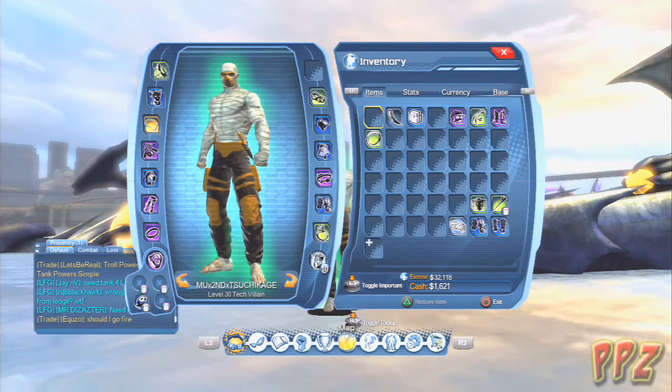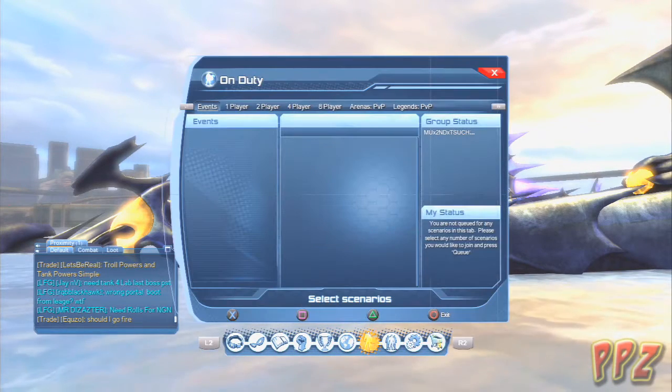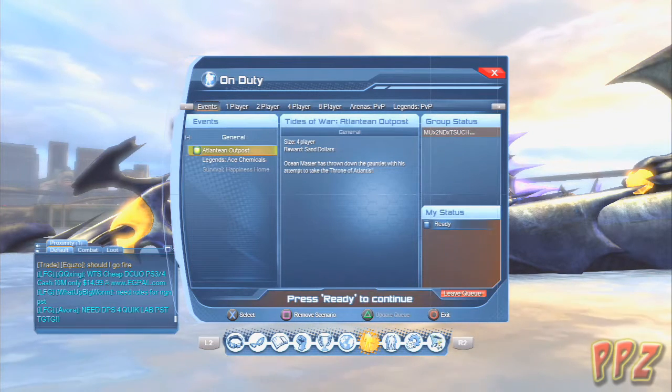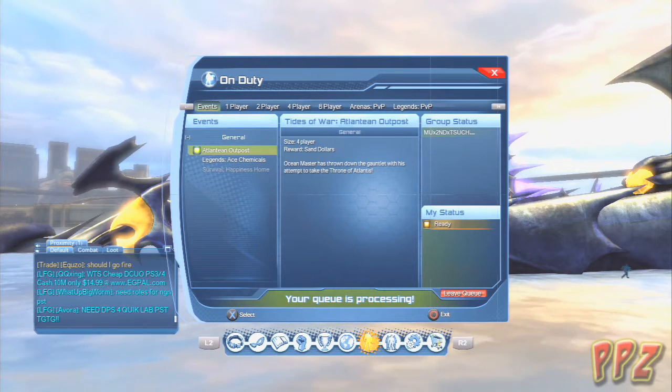So basically, I'm just going to show you. You go to the on-duty screen, and then usually where it says Events, you go to Atlantean Outpost and just click on that, press Q, and then you just wait until you get queued in with other people.